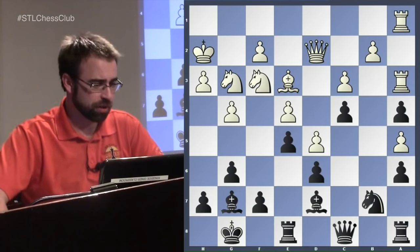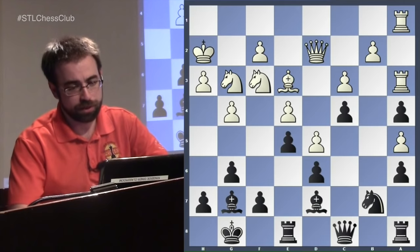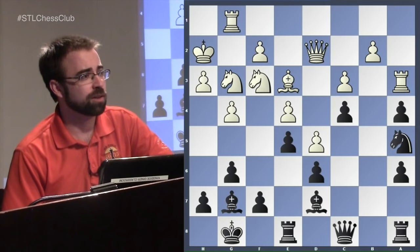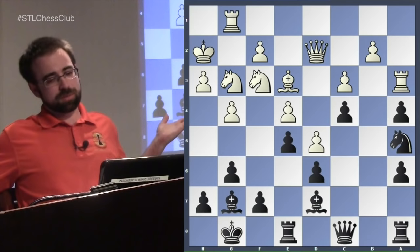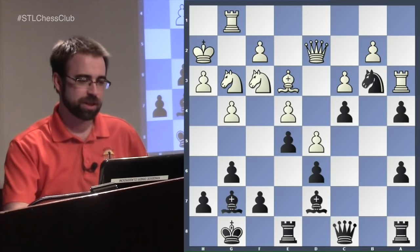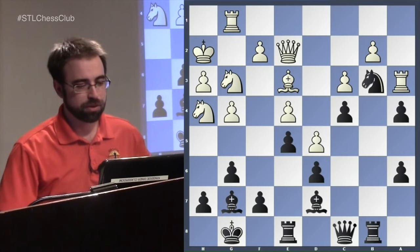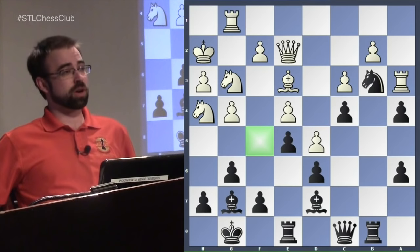In the game Ng3 was played, which is actually a mistake — now black is just up a pawn. The rook comes over to the g-file. White has to do something — get an attack going. If white doesn't attack, black is just up a pawn and is Anish Giri, which helps. Black gets a tempo on the queen and improves pieces.